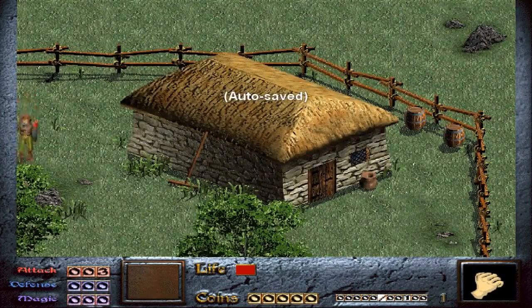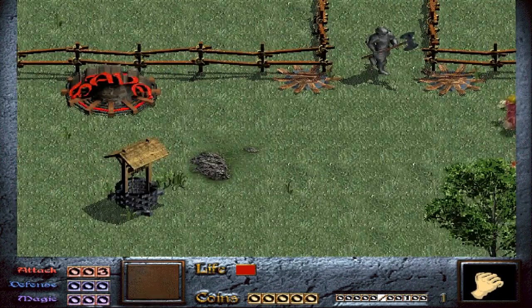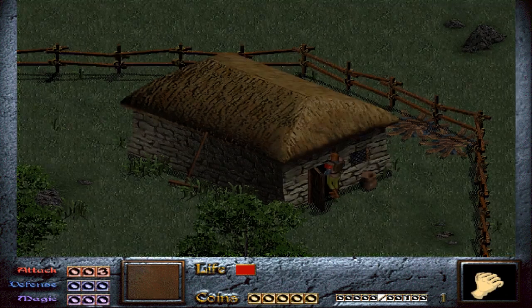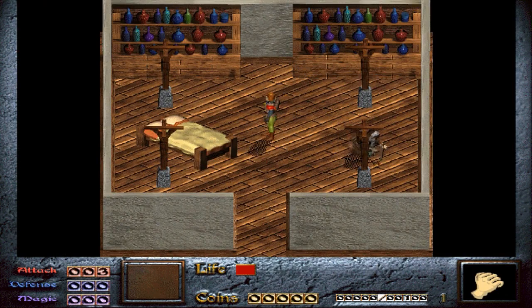This happens a lot — you can sort of go to a screen and get stuck on things. Occasionally you can't even move back, so you're pretty much just screwed. But that shouldn't happen too much.